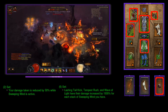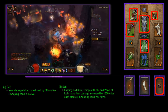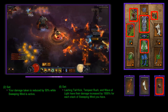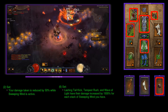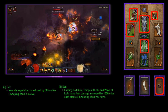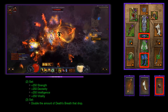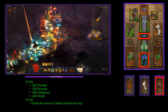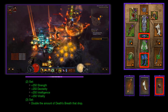For both builds we are going to be running five pieces of the Sun Wuko's Monkey King's Garb set as well as the Ring of Royal Grandeur in the cube. This gives you 50% damage reduction while Sweeping Wind is active, and you want that active at all times because the six-piece set bonus gives your Wave of Light 1500% increased damage for every stack of Sweeping Wind you have. For Nephilim rifts we combine this with two pieces of the Sage's set, which doubles the Death's Breaths that drop off elite packs — meaning at T16 you are guaranteed at least six DBs.